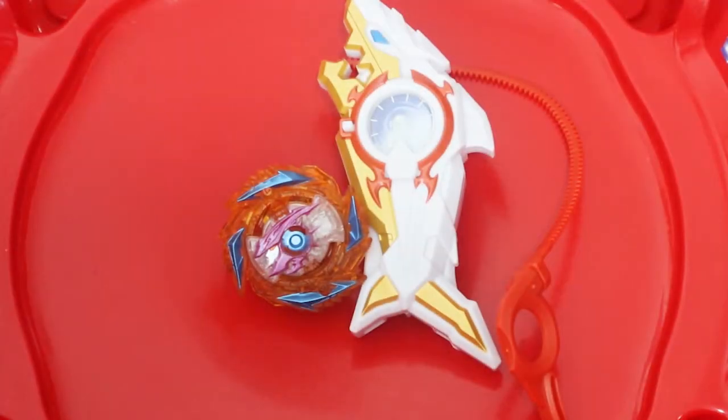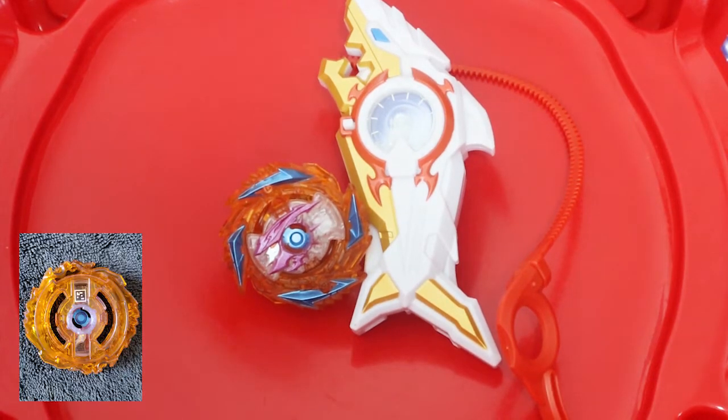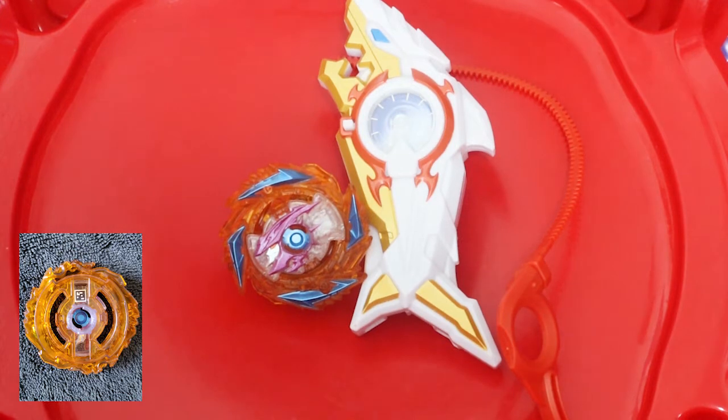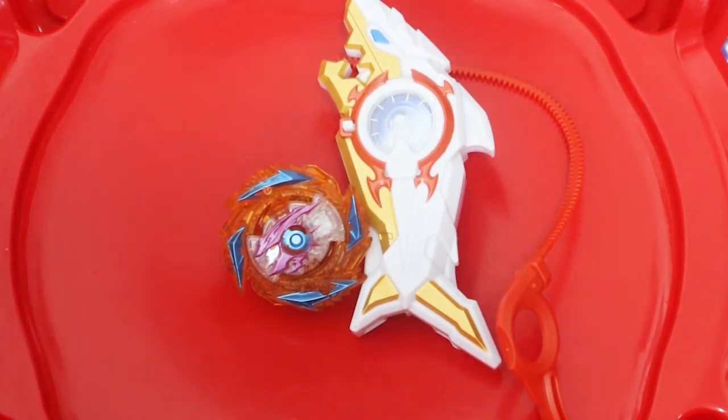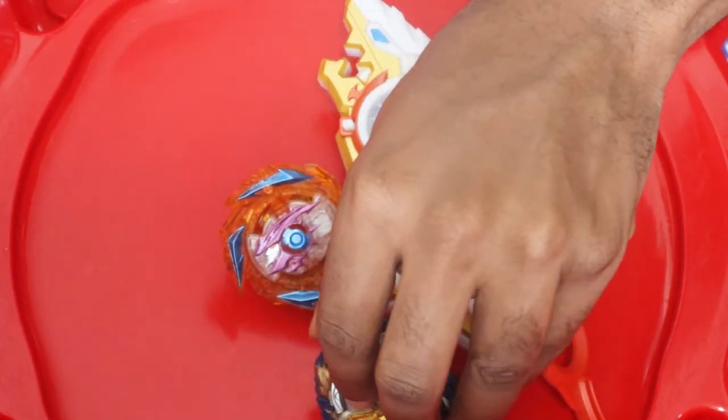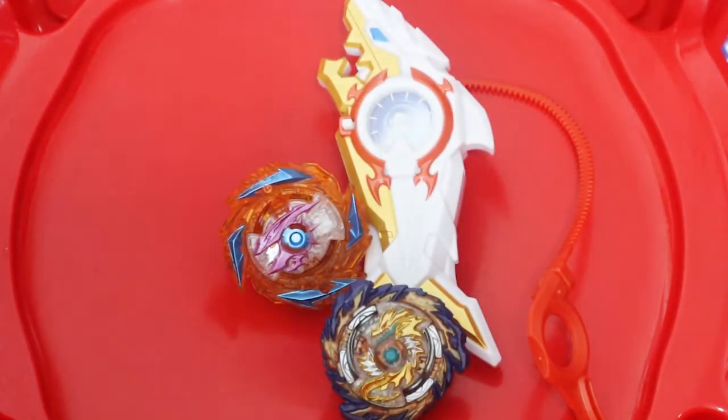All right, guys, here's the bay all put together. We're going to leave that QR code in the corner for you guys, so it's still and clear, and you guys can actually scan it and pause the video. Since we have it all put together, we are going to start running our test battle. Our opponent today is Miraj Fafnir, guys. So I'm excited to get this test battle underway. We're going to run it to five, and whoever reaches five first is the winner.